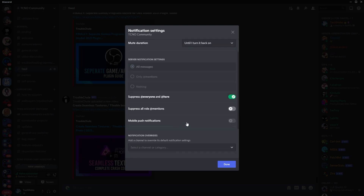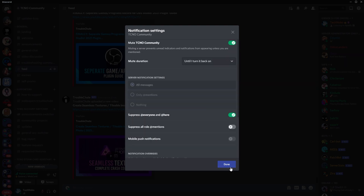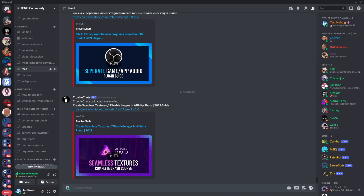The same thing goes for mobile push notifications, at mentions, etc. If you were to turn this on, you'd no longer receive @mention messages. Simply clicking done, you're practically done here. You can, of course, mute the server completely by right-clicking on the server's icon on the left-hand side and then clicking mute server.